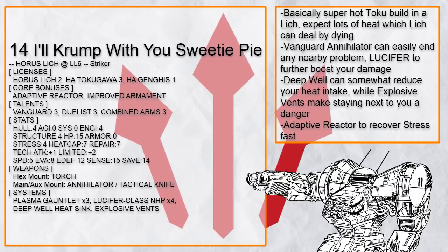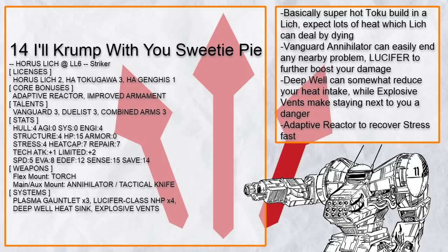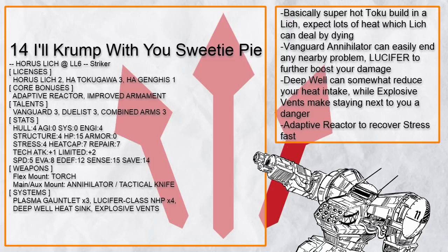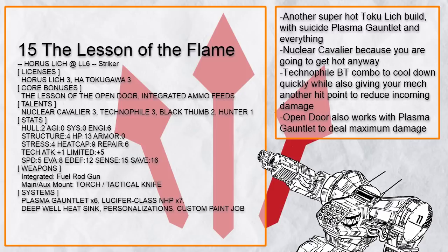High heat, high damage weapons, Lucifer to gain more damage in return for more heat, and of course Plasma Gauntlet — because destroying something by exploding has never been easier with Lich. The Deep Well Heat Sink is honestly just bad health advice at this point — it only works if you actually follow it. And if you do burn a reactor, you have Adaptive Reactor and a whole bunch of repair cap. Here's another build that does almost the same thing — Technophile and Black Dumb combo are definitely needed to keep the heat down to an acceptable level.